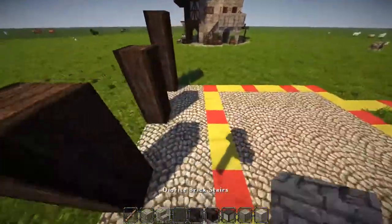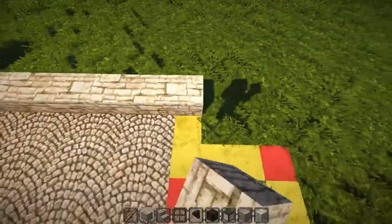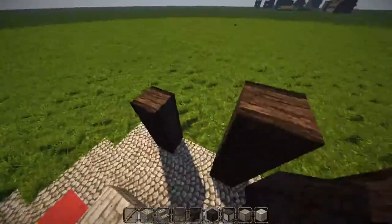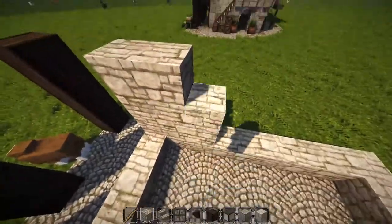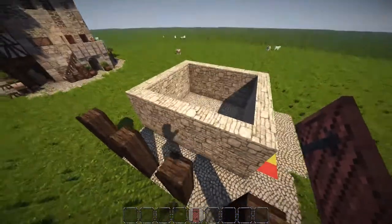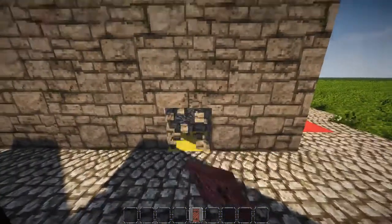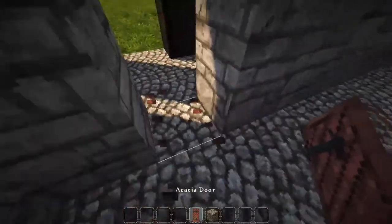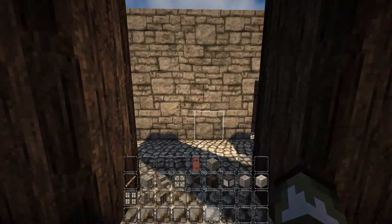Next, come over here and fill in this square. Quick correction: the front needs to be four high, not three high. So bring the box up to four high. While we're down here, cut out the door — come in two blocks from the wall on the right side and create a little opening. Place down a door; I use the acacia door, but you can use whatever you want.